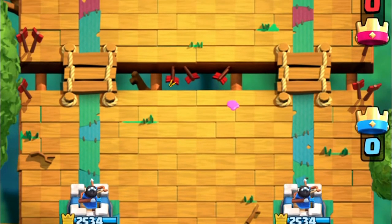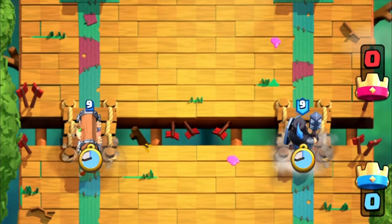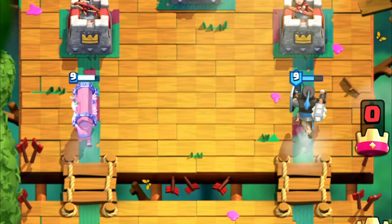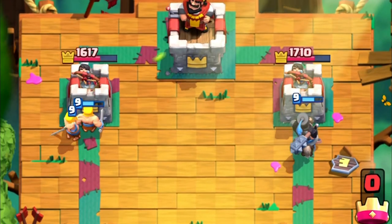The Battle Ram is an excellent unit when it comes to rushing the opponent. Keep in mind this card builds up speed like the Prince, making the Battle Ram connect to the tower faster and dealing double the damage if it's left to build up speed.